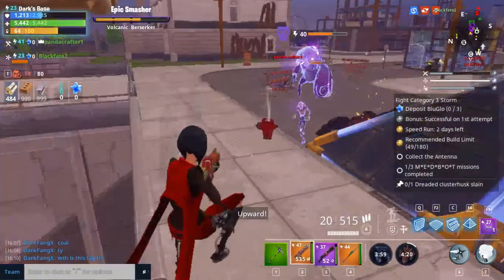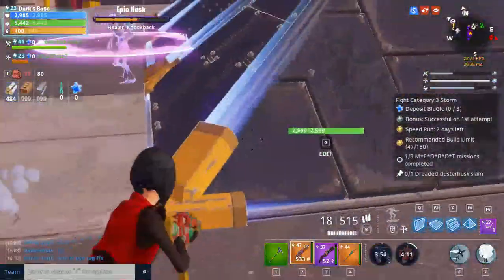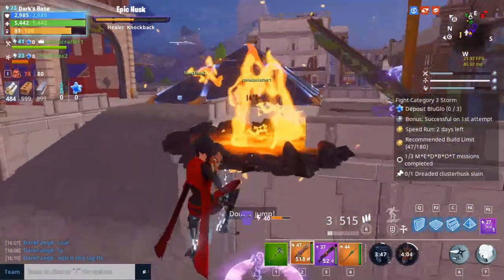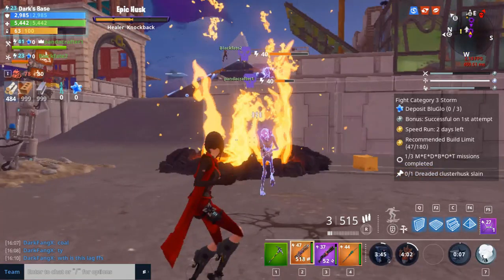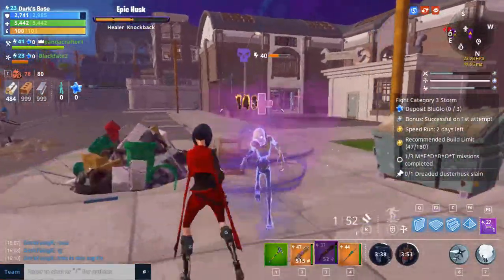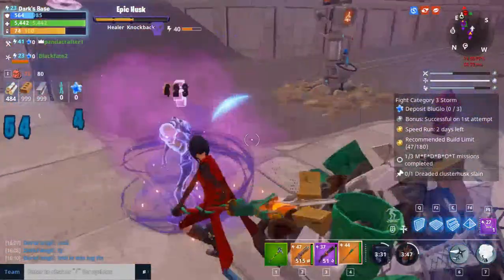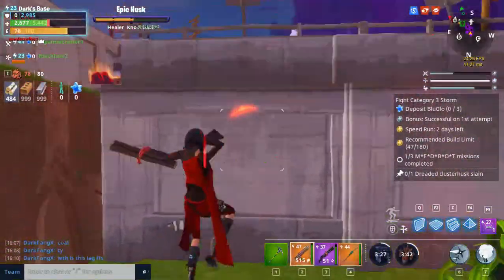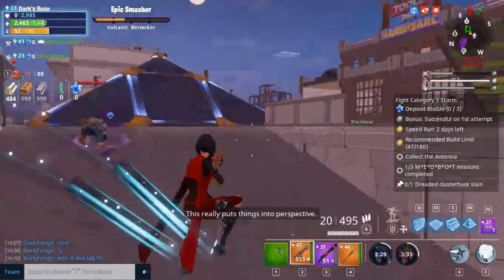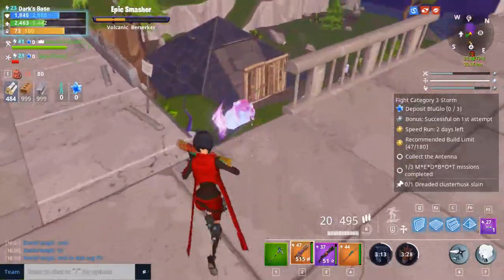Quest four is the hardest out of the four quests, but it's not really that hard if you do it right. You need to find and kill the cluster husks — three epic mini-bosses located in most missions. Location-wise, go for missions that say something like 'epic mini-boss may spawn.' When you get into the mission and open your map, you'll see four lit-up circles out of the fog — go into one of them and three cluster husks will spawn.